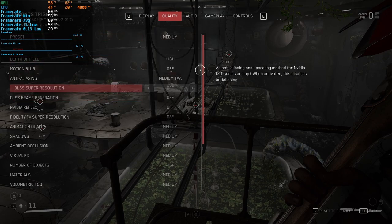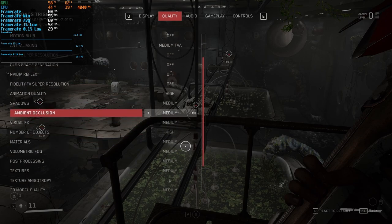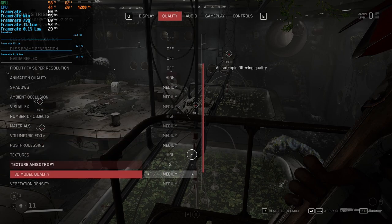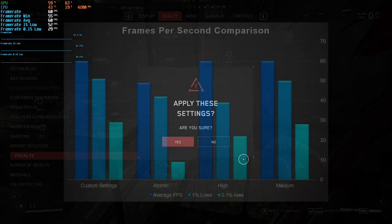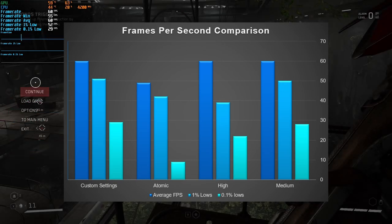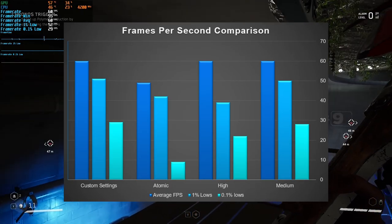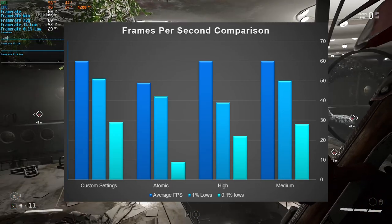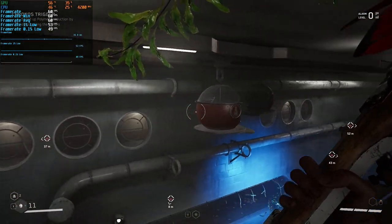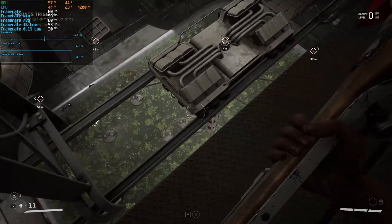After that I had a bit of a play around with my own custom graphical settings. I didn't change much as the game was running so well on medium, but I did turn textures up to high and animations up to high — this gave me a little more eye candy without affecting performance at all. On screen now you can see our graphs with the numbers for all the graphical presets we tried: atomic, high, medium, and our custom settings. As you can see, medium and custom settings are really where you're going to get the most bang for buck with Atomic Heart.